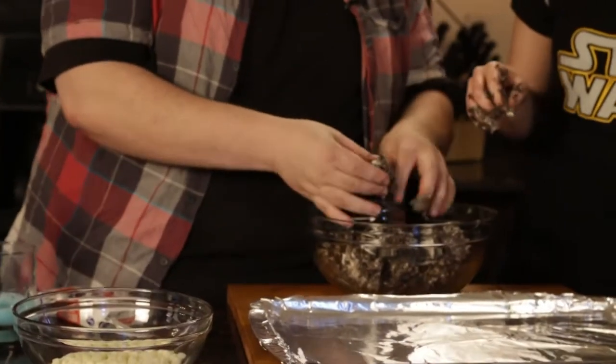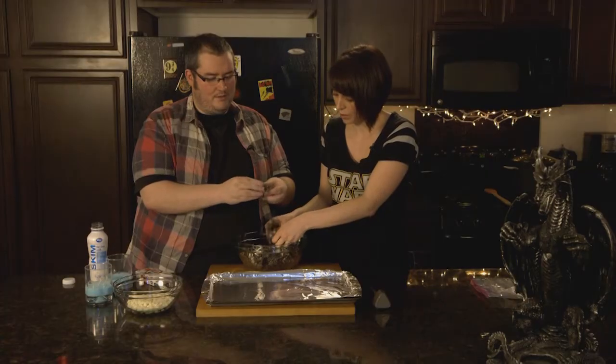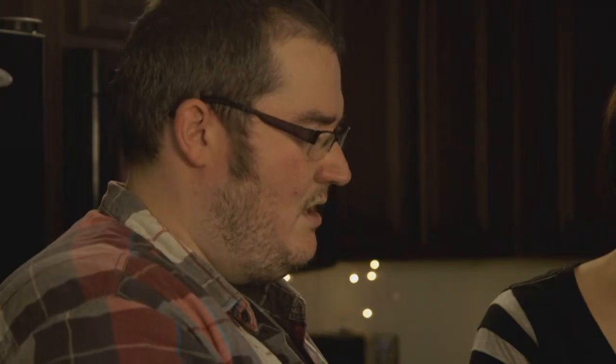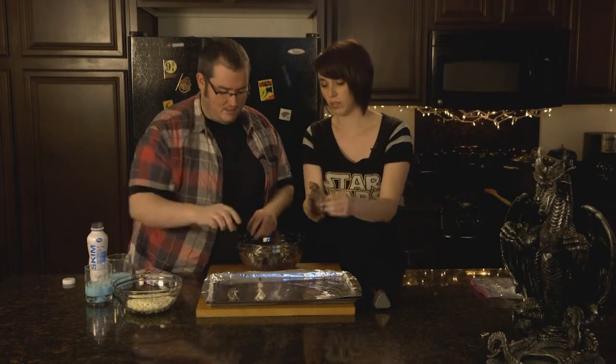You're going to make about a little bit smaller than a ping pong ball — maybe like a tablespoon size. About a tablespoon. Like this, like so. Very nice. And put it onto the tray. Now that you have a tray full of balls, it needs to go in the fridge so that it can firm up. You don't want it falling apart when you put it in the white chocolate. Science.